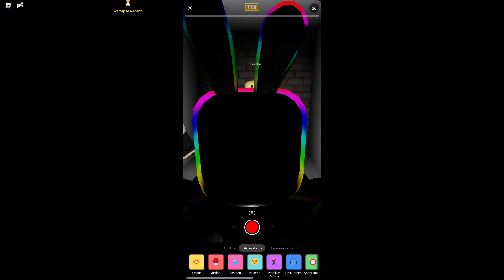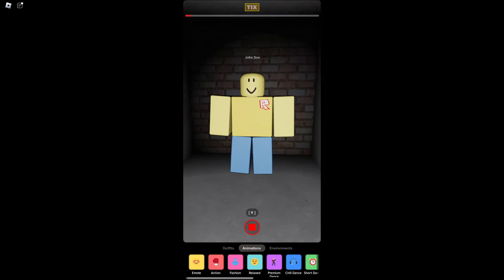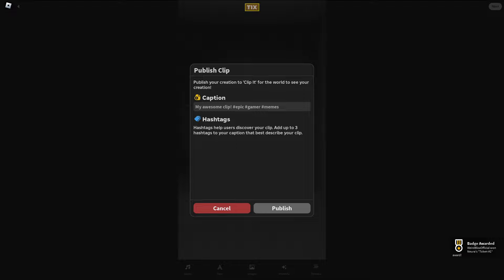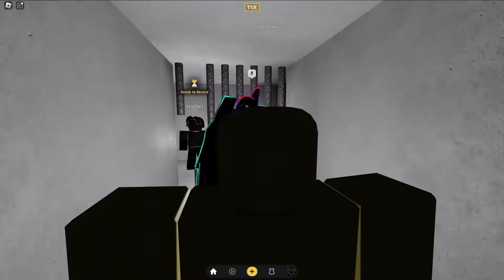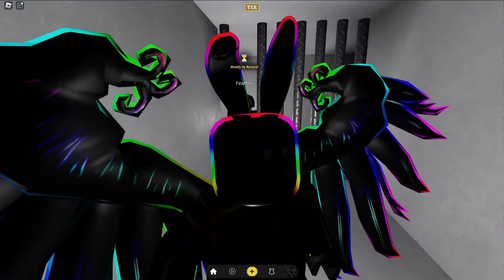Once you're here, go to plus, record a little video of him, hit next, do whatever caption, publish, and then you will get the character. Subscribe for more updates on this badge, because it takes forever.